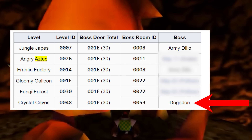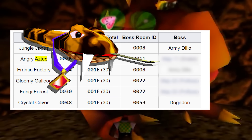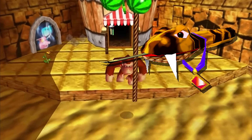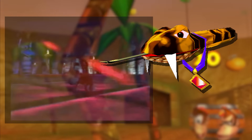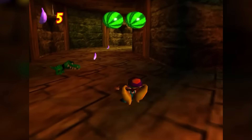Next up is Angry Aztec. The boss of this level is Dogadon; however, in the kiosk demo he is only the boss of Crystal Caves, and the second fight at Fungi Forest never had him back then. Instead, it seems a snake boss with a necklace was going to be the original boss of Angry Aztec, which also had that old boss HUD. A very fitting boss for a desert level — and in fact we even have an early screenshot that features this boss itself, looking very temple-like with torches.